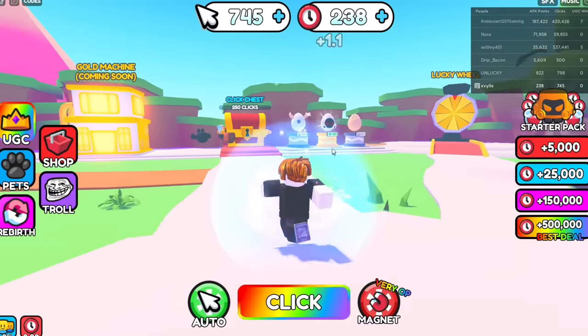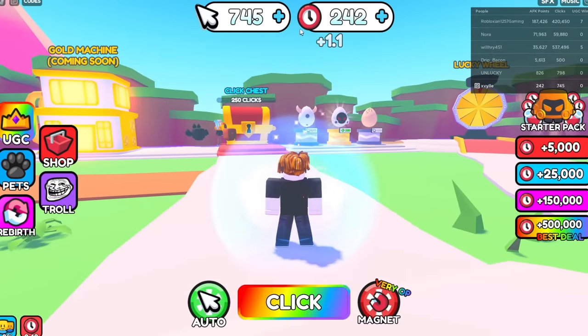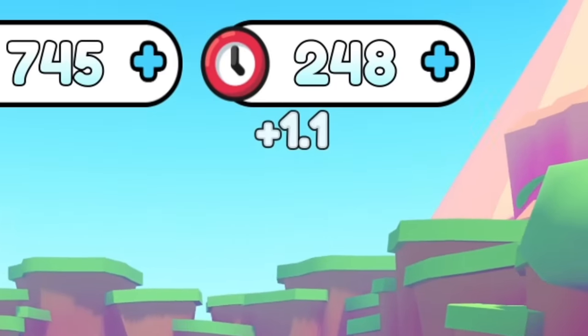This game has a lot of free items to get for just sitting there. You can get hundreds of free items just for being AFK. Every second you're AFK, you will get a point on the clock. You can use the points to get UGC items.